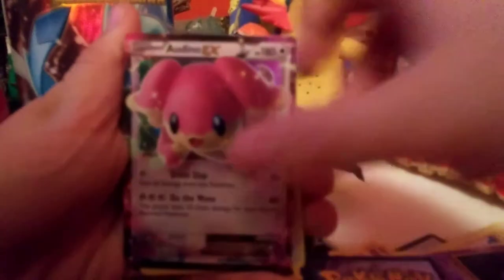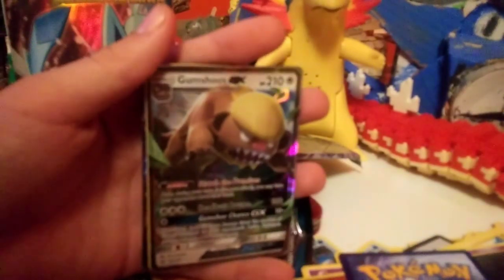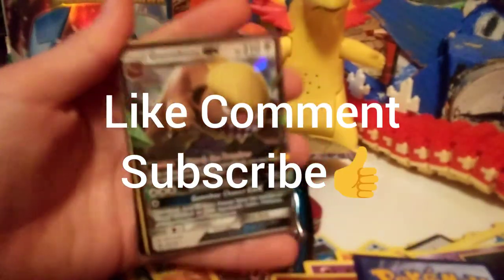Let's recap. We got an unknown EX, a Kangaskhan holo, Gumshoes GX, Mewtwo EX, and Darkrai. I like the Darkrai the best — I like Darkrai more than Mewtwo, I know a lot of people like Mewtwo more. We did terrible in the Darkrai box but at least we did good in the Mewtwo box. That's all for now, see you guys next time.